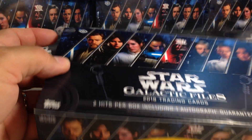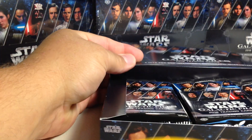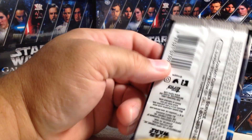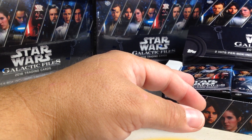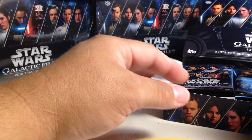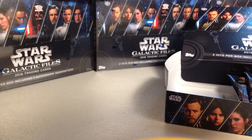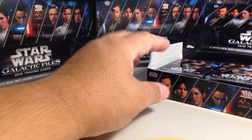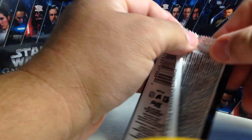I hope so. A little bit of a ding on that upper corner — hopefully the cards don't get damaged. Hoping for a sketch and a short print in this box. I think we're due for a short print. The first couple boxes, that's where the hits are at, so I'm going to do the same thing on this one — see if they're in this box.